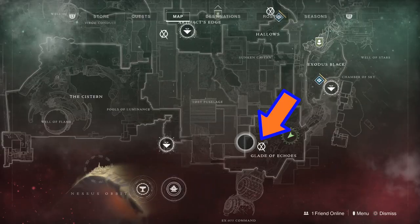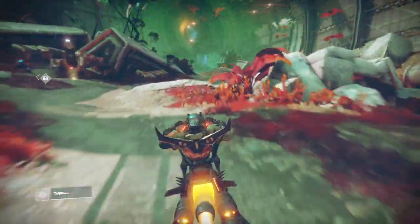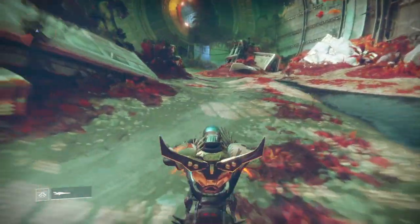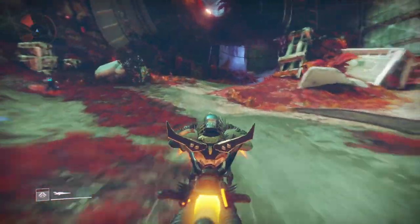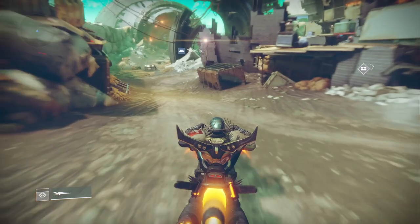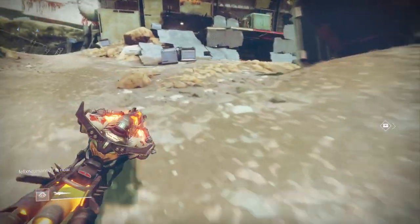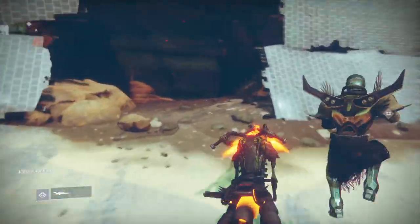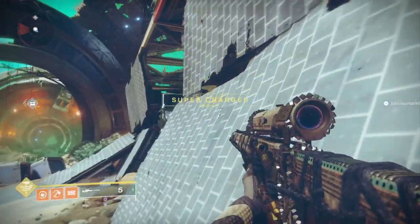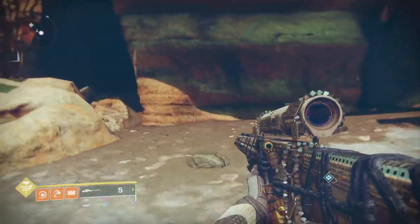The next one you can find in the south end of the map, in the Glade of Echoes. Land at the Exodus Black landing zone and make your way through the tunnel at the end of the map. You come out into the big area with the massive crashed Exodus Black — the arse end of the ship. Make your way down here and follow the road around until you see this little shack with metal panels on it. And there it is, tucked inside — hiding away like a cuboid git.